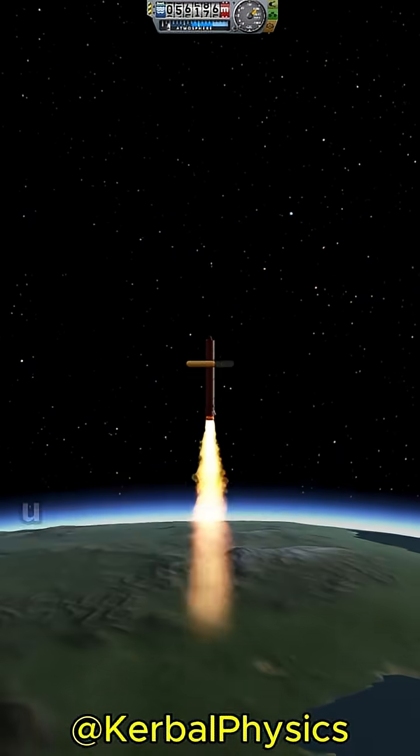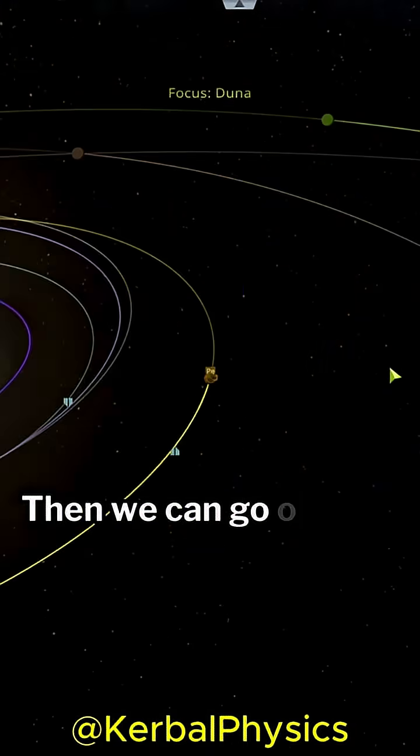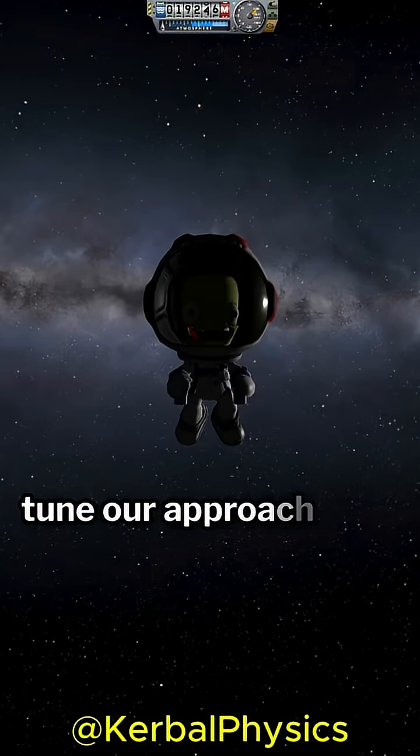When we launch, we're going to go straight upwards all the way until our booster runs out. Then we can go on EVA and fine-tune our approach with the jetpack.